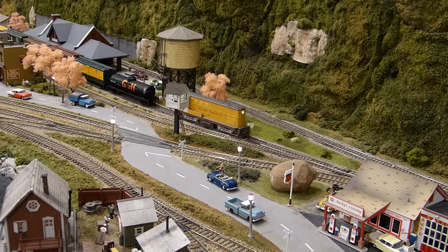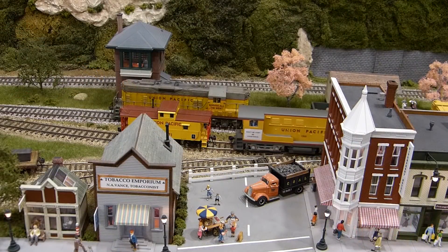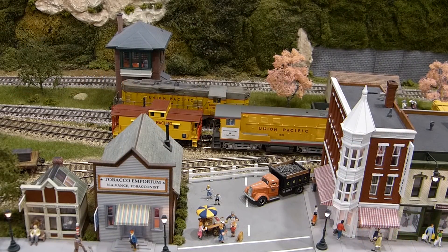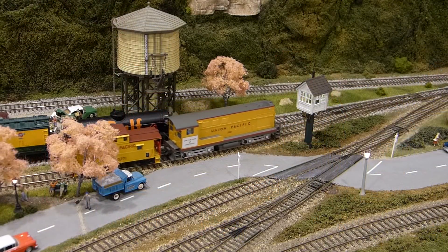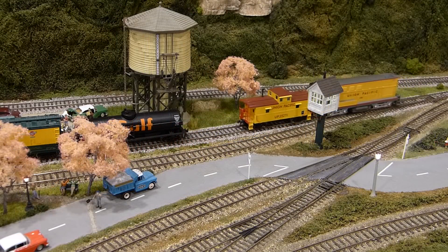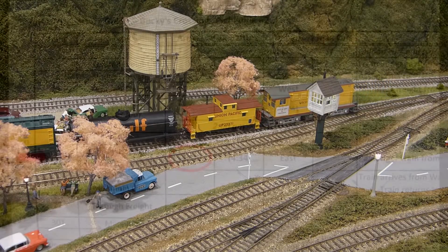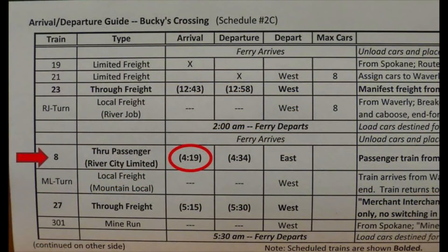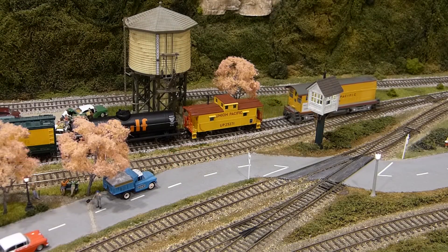You grab the caboose and couple it onto the end of the train. Once the caboose is in position, the RJ Turn is ready to return to Waverly. You contact the dispatcher and notify him that the turn is ready for departure. You check your arrival departure guide and see that passenger train number eight is due to arrive at any minute. Since number eight is a scheduled train, it takes priority over the RJ Turn, so the turn will sit in Bucky's Crossing until number eight arrives.